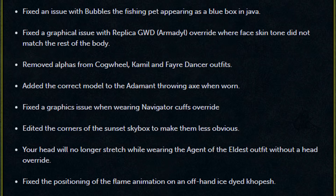Fixed an issue with Bubbles, the fishing pet, appearing as a blue box in Java. Fixed a graphical issue with the replica God Wars Dungeon Armadale Override where face skin tone did not match the rest of the body. Removed alphas from Cogwheel, Camel, and Fair Dancer outfits. Added the correct model to the adamant throwing axe when worn. Fixed the graphical issue when wearing Navigator cuffs override. Edited the corners on the sunset skybox to make them less obvious.